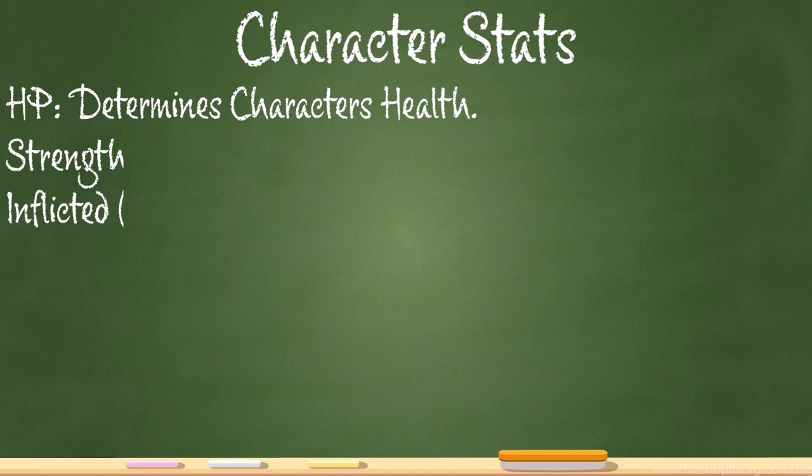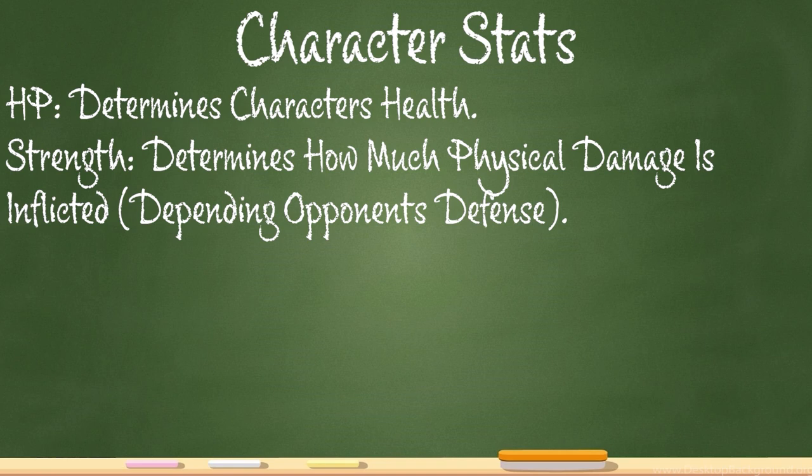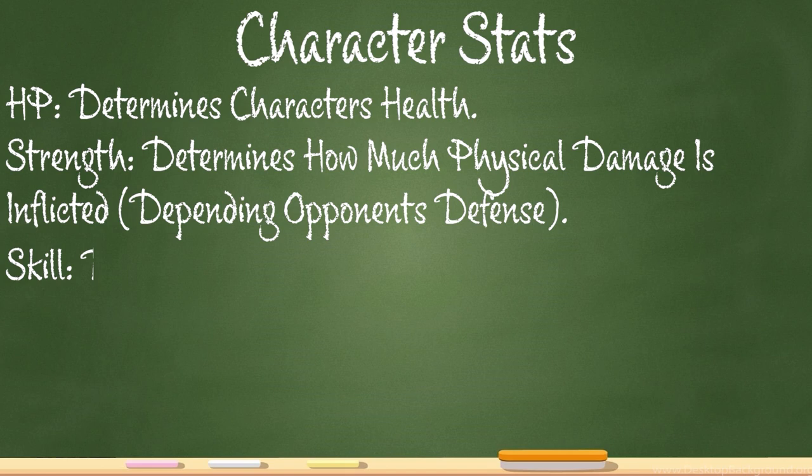HP is health points — this signifies how much health a character has. When a character's health reaches zero, they're out. Next is the Strength stat, which determines how hard a character will hit. If they have high strength along with a strong weapon, they'll do a lot of damage. For example, Cain starts with seven points of strength while Abel only has six despite them both being cavaliers. Now we have the Skill stat — it influences two things: hit rate and critical hit rate. Units with high skill have an increased chance of hitting an enemy, and those with even higher skill have a better chance of getting critical hits. Critical hits do triple damage, but both your units and the enemies can land them.